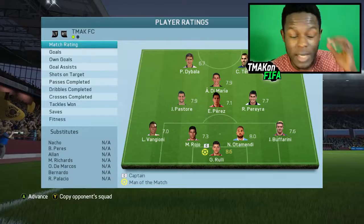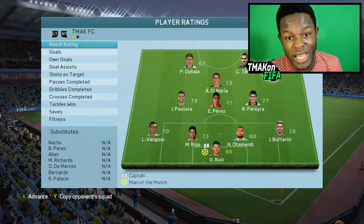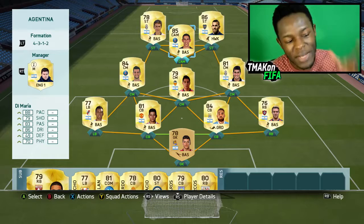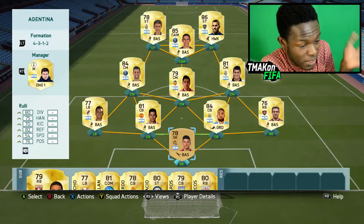That's the end of the game guys, and it ends 1-0. In that game it was literally me against Begovic. Man of the match was my keeper with an 8.6 rating, but I don't know why — he literally made like four saves throughout the whole game. Our only goal came from Di Maria, who happens to be the most expensive player on the team. Di Maria played well, Tevez did alright, so did Dybala. And my keeper as a non-rated, you probably wouldn't expect him to do that well, but surprisingly enough, he did.